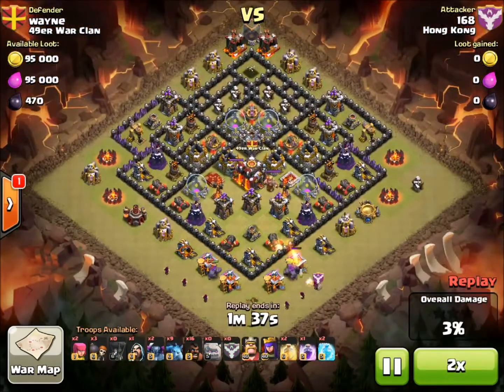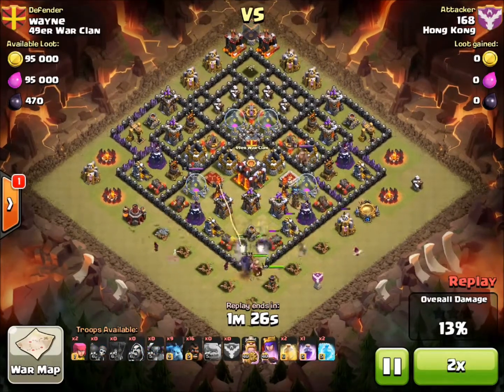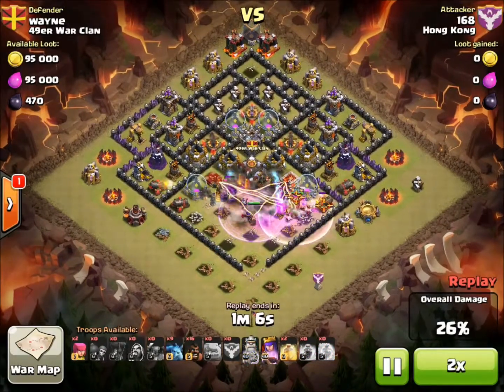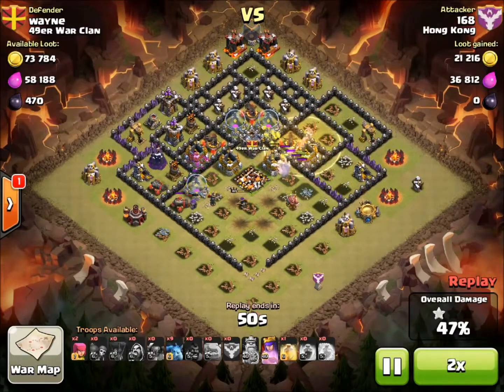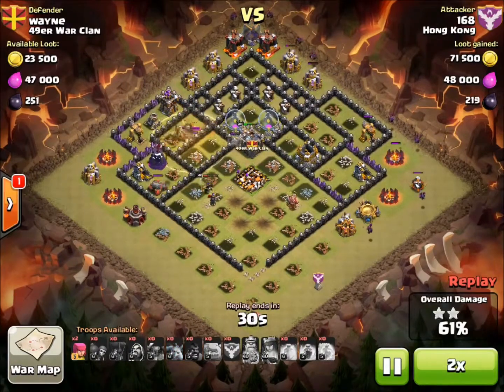For the first part of the strategy, he's only using two golems, six wizards, his heroes, and a P.E.K.K.A., and is able to take out this whole part of the base. For the second part of the attack, he's using 16 Hog Riders. He has many more defensive buildings to take out than I did on my previous attack. He also drops all of his Hog Riders on one side of the base, which is a little different than my approach.